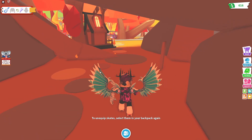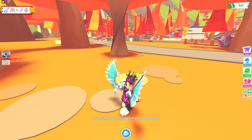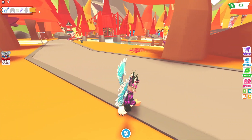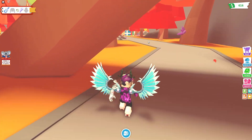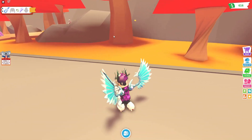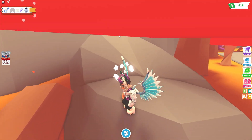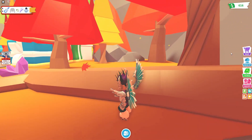For the next item, we're going to go near the toy shop. Near the toy shop, we will find this item — I'm not even too sure what it is exactly, but we'll go ahead and claim that up anyway.